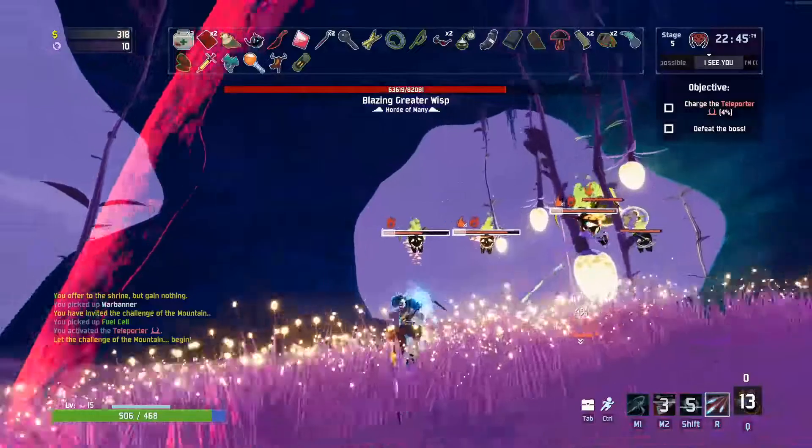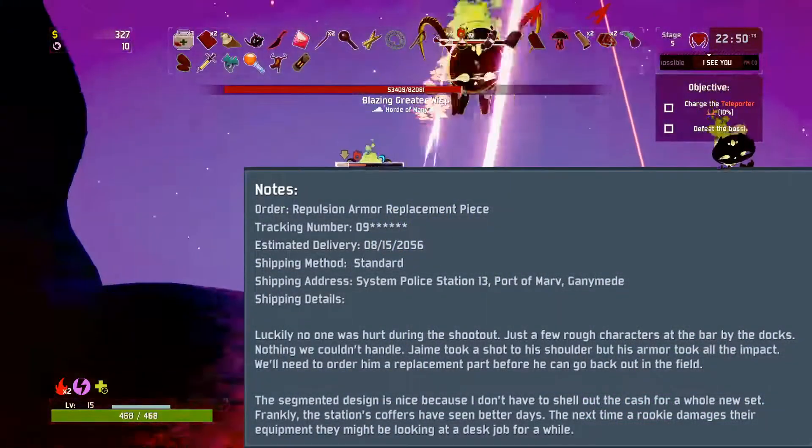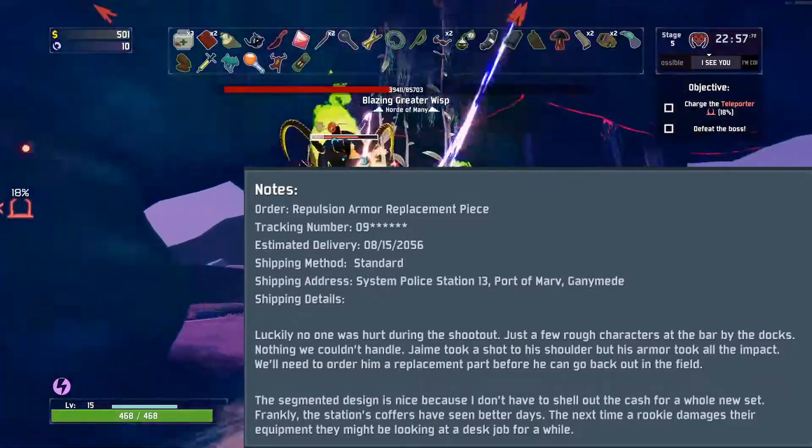Moving along to the flavor text, it basically reads: Order — repulsion armor replacement piece, 8/15/2056, standard system, police station 13, port of Marv, Ganymede.